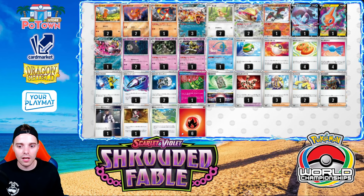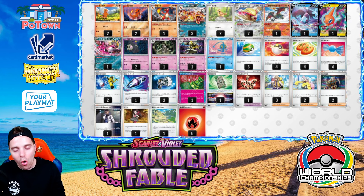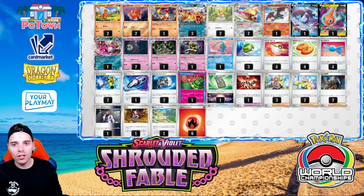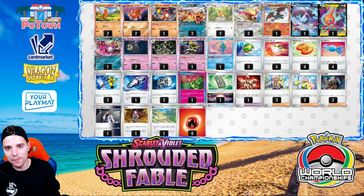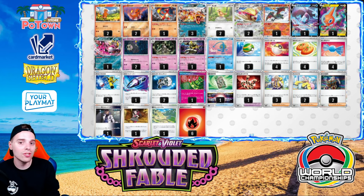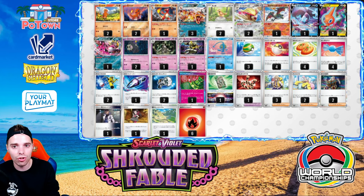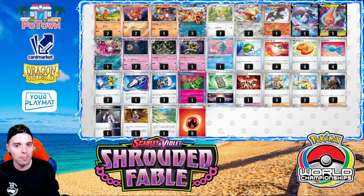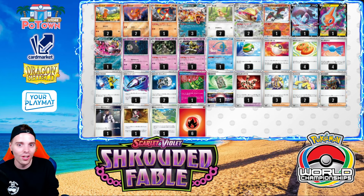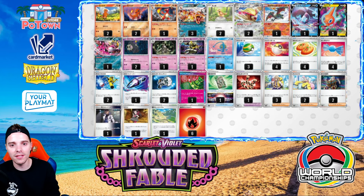The number one deck in the Shrouded Fable Worlds format is going to be Charizard. Charizard didn't perform all that well at NAIC and it was still not the dominance it once was in Japan. But now when you can cut cards like Bibarel down to include Fezandipity EX and having access to Dusknoir — activating cards like Countercatcher instantly, attacking a little bit earlier with Radiant Charizard, or dishing out more damage — Charizard is now a serious threat. It's a very strong 60. You have Quick Search to get any card you want, and combinations with Dusknoir and Arven let you make sure you can get four prize cards against Gardevoir. You have all the tools in the world to respond to any deck in the format, and I think this is going to be the deck to beat at Worlds.